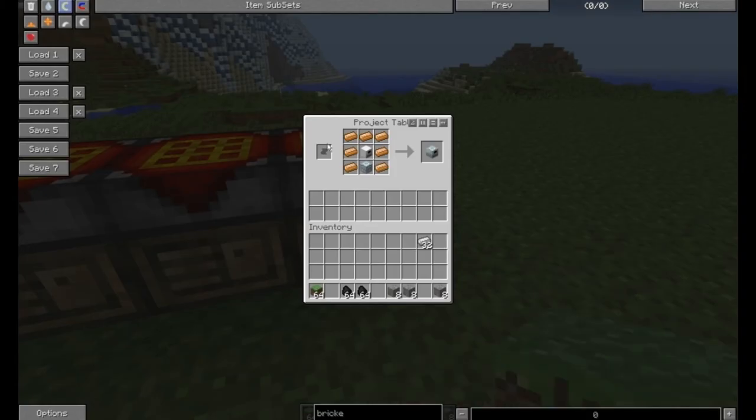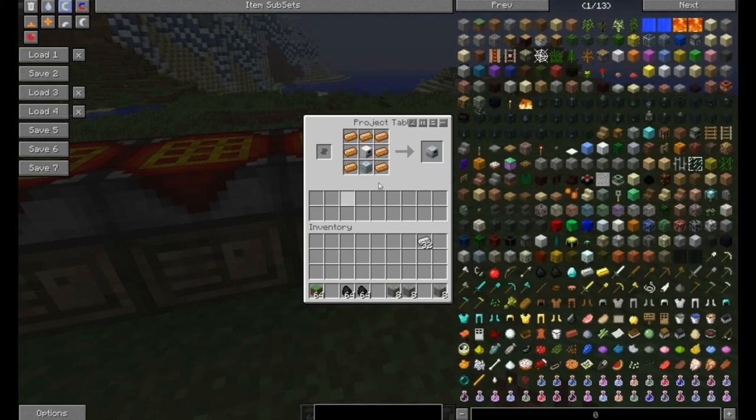For your induction furnace, you're going to need an advanced machine block — which you can look up easily — and copper ingots and an electric furnace. Just in case you don't know how to look